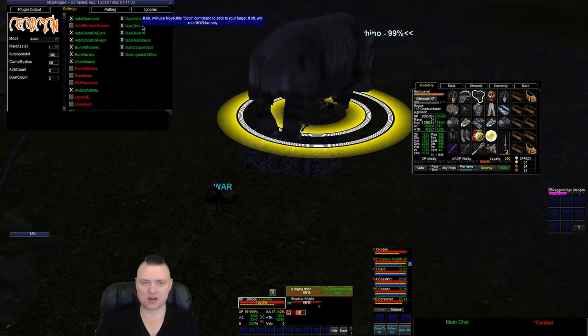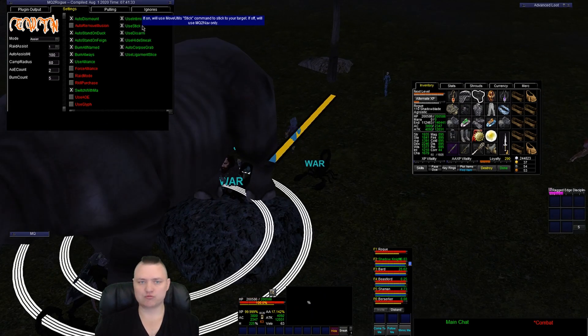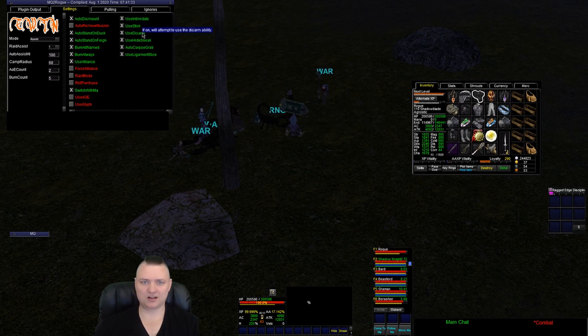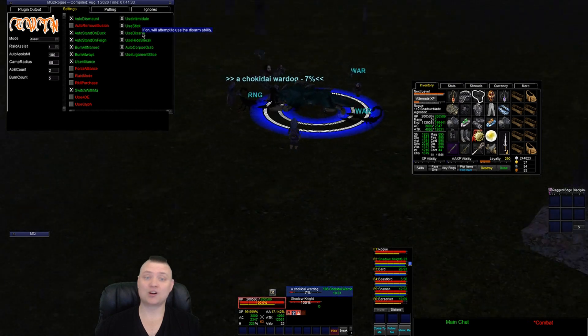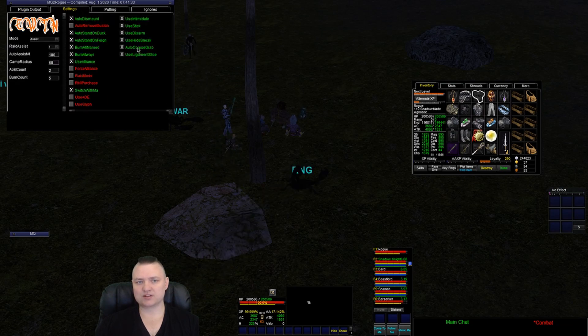Use stick — same as the other class plugins, it'll use MQ2 MoveUtils to use stick, and you have your stick command in your MQ2Rogue_toonname.ini file. We're probably going to add a thing where you can slash command type out what you want your stick command to be, but for now it's in the ini if you want to change it. Use disarm — this will attempt to use the disarm ability; it's not super useful, and on TLP maybe you want to toggle it off so you don't throw the fine steel weapons on the ground. Use hide and sneak — after combat I'm automatically hiding and sneaking and doing cool rogue stuff, which is pretty sweet, so I have that kept on.